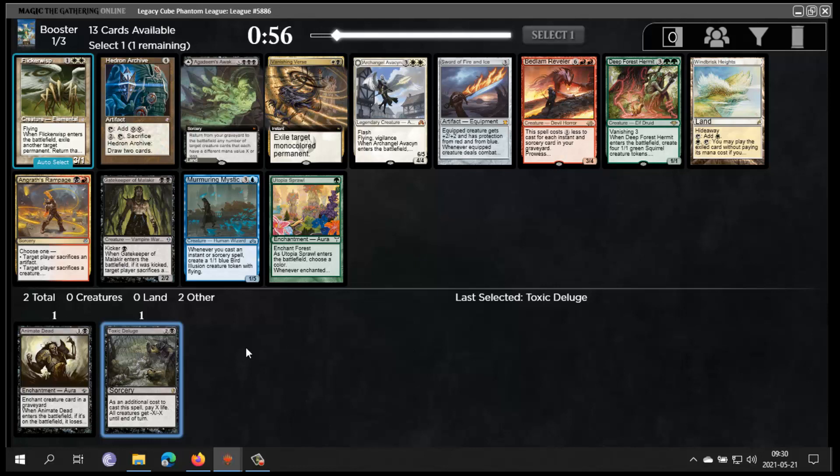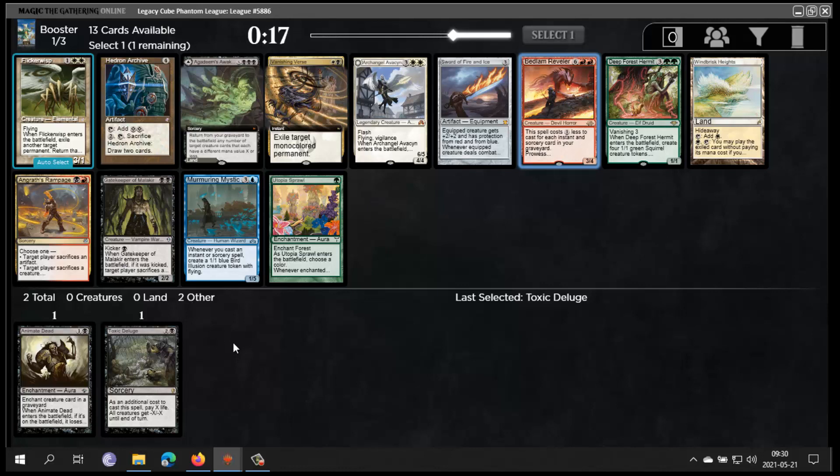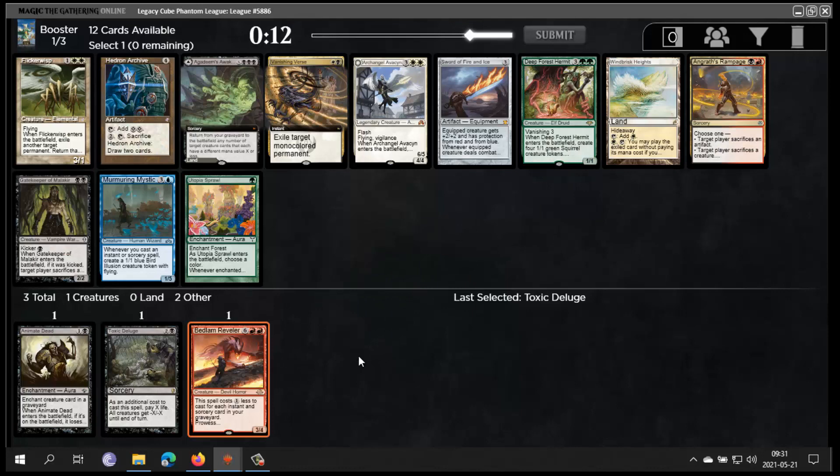Reanimator is mostly gonna be blue-black, but it can be red-black too with Faithless Looting. Then you can maybe play Bedlam Reveller — this isn't the worst card to reanimate. You still get to draw free cards and you can sometimes hardcast it too. Agadeem's Awakening seems fine. The problem is you can only reanimate small creatures. Murmuring Mystic is solid. I could take Bedlam Reveller and maybe go red-black Reanimator — that seems interesting, I'm not giving up much. Gatekeeper is weak. I'm gonna take Bedlam Reveller.